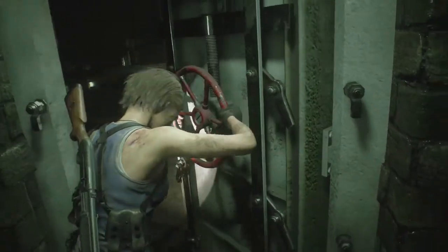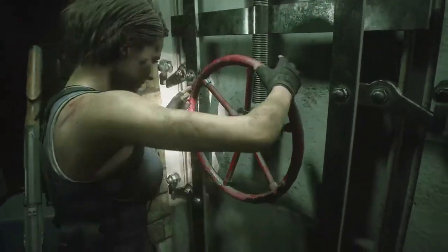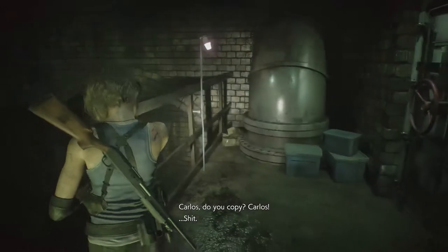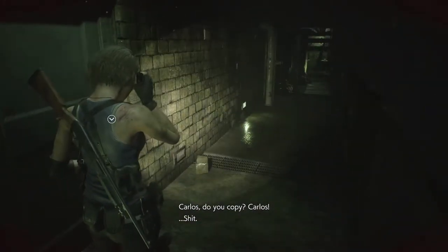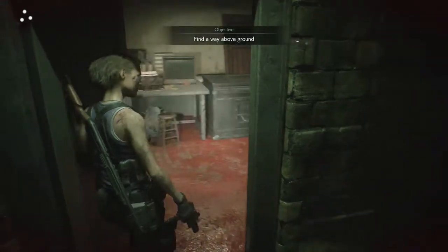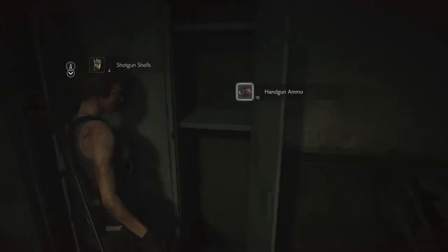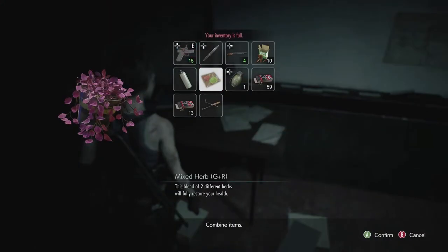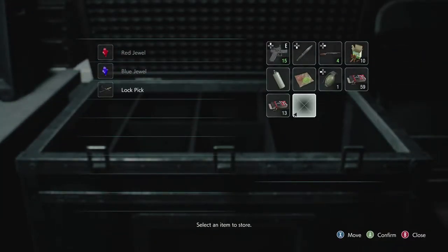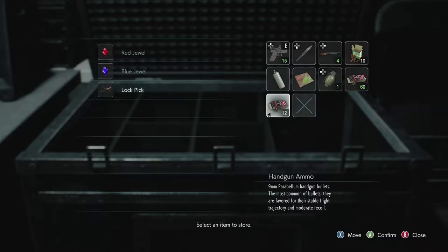Hopefully those poison things aren't here. Now that seems like a dirt he can't get through. Well, you're in the sewer. Find a way above ground. Handgun ammo, shotgun shells, red herb. Okay, what don't I need right now? The lockpick — I can always come back for it. Combine that so I get the one.